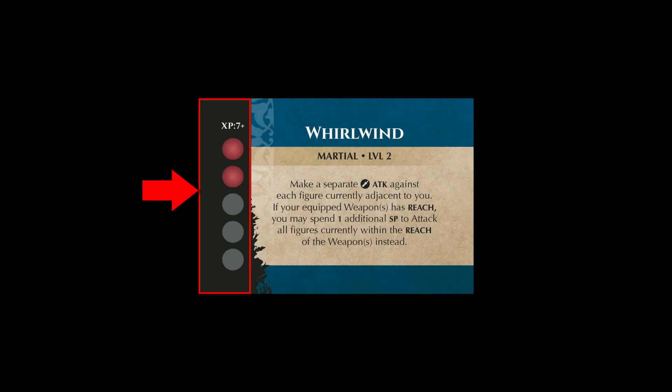The next condition we want to talk about is stamina point cost. Stamina point cost looks like this, with each red dot meaning that it costs one or more stamina points. In this example, Whirlwind costs two stamina points. This means that to use the ability printed on that discipline, the adventurer would have to spend the listed amount of stamina points.